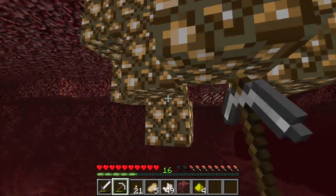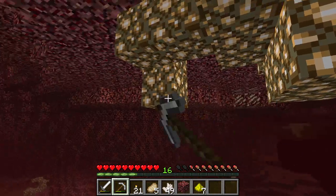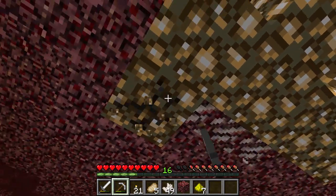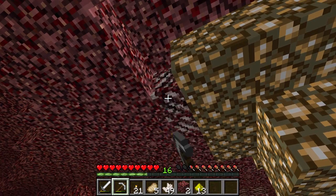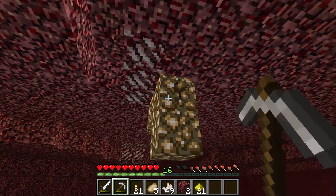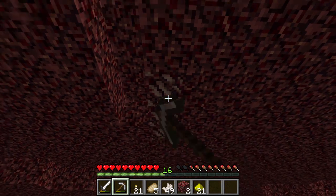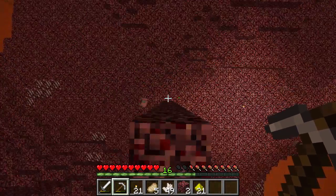Now let's mine all of this lovely juggly glowstone. It looks so beautiful. But I really think sea lanterns look a lot nicer - I think the texture stands out a bit too much. Mind that bit of nether quartz up there. Apparently in 1.10 there's endermen in the nether - the more you know. And yeah that would be really cool, but obviously I'm not playing in 1.10. It's crazy how much darker it gets when you finish off mining all the glowstone.